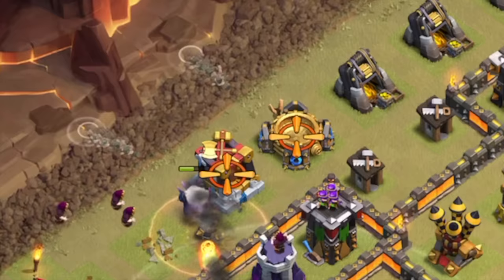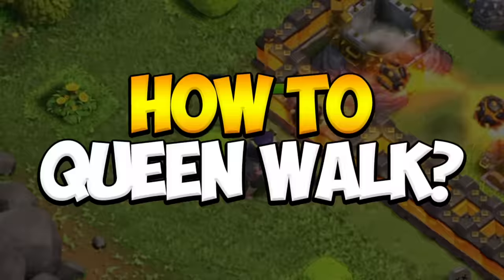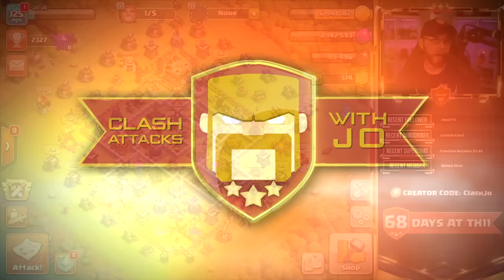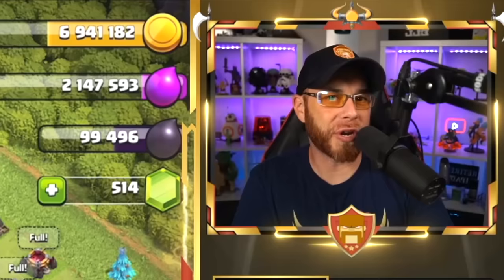Previously on Town Hall 11 Free to Play, we looked at the three most used armies in Clan War Leagues. Today let's get into the Queen Walk portion of those attacks. Hey, what's going on guys, my name is Joe and welcome back for episode 43 of the Town Hall 11 Free to Play series. Today we're getting into how to Queen Walk at Town Hall 11.